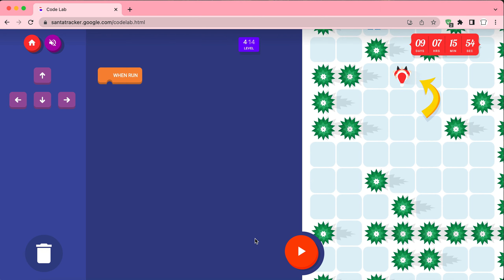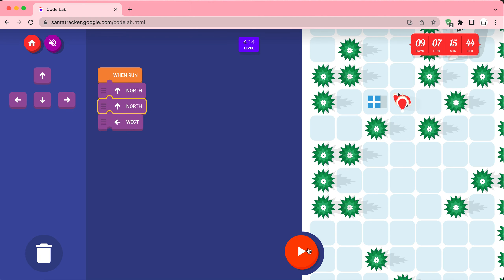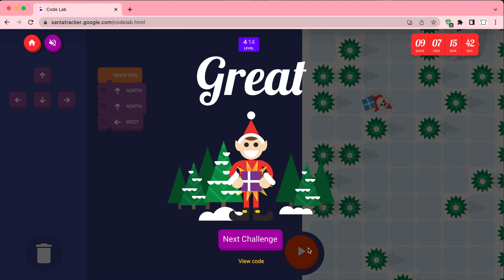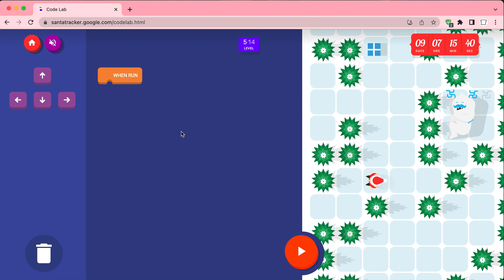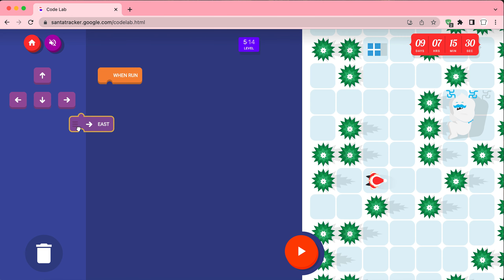It's like a coding thing — when run we're gonna go north, then north again. That's two north and then we're gonna go west. Let's go — that's east, that's wrong, so we gotta go north.